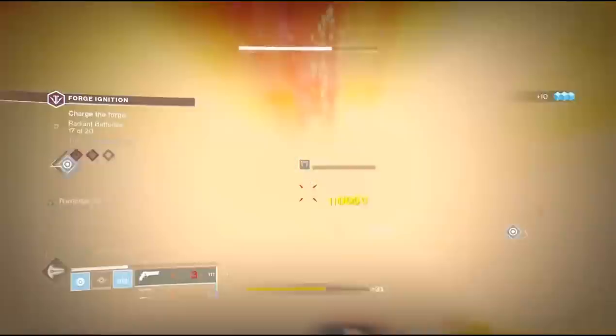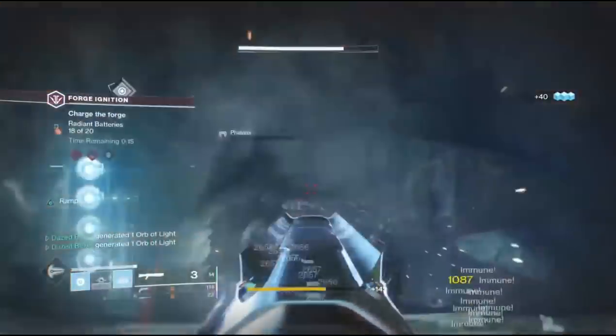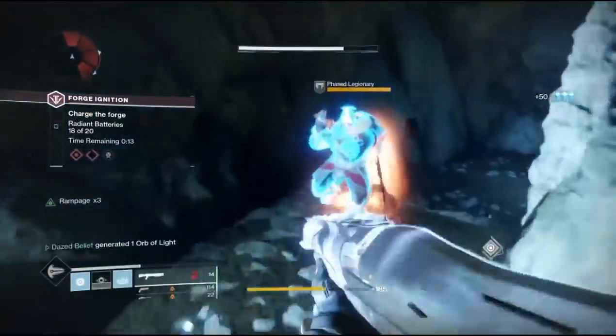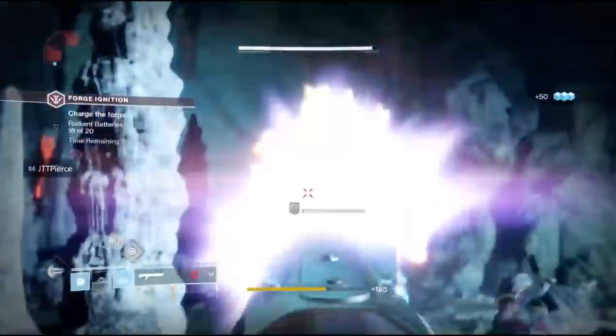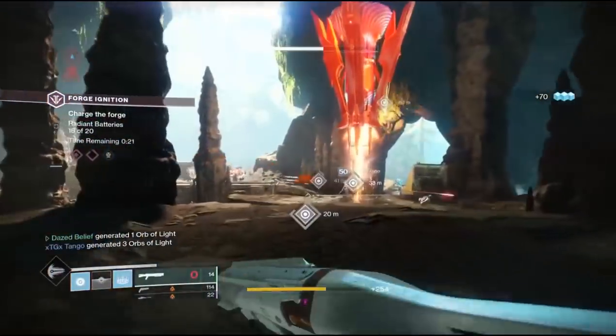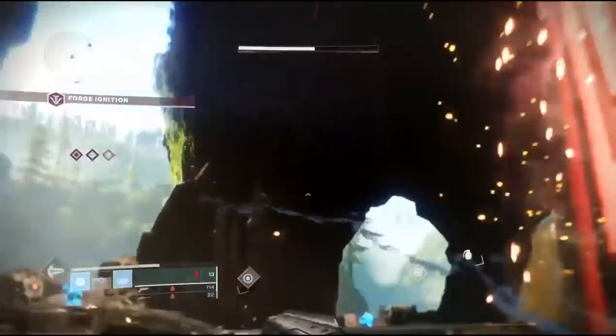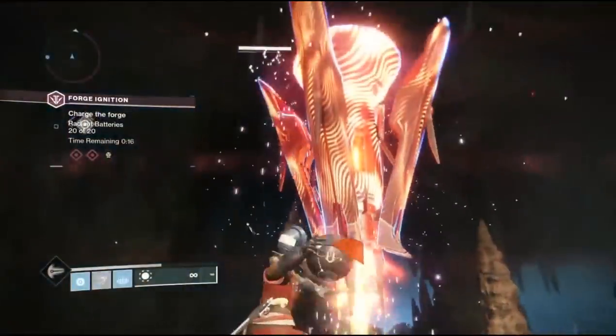After you shoot both of those orbs and finish the forge — you don't have to win the forge — as soon as you end it there will be a chest that spawns behind it, and opening that chest can give you your first key. Those two orbs don't spawn in until you complete the first wave, so give it a little bit and then they will appear for you to shoot.